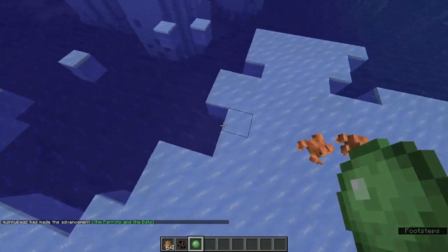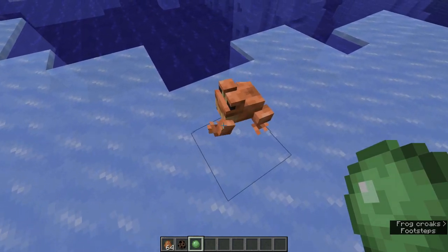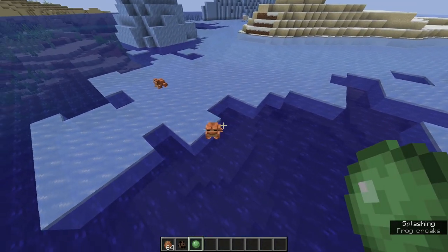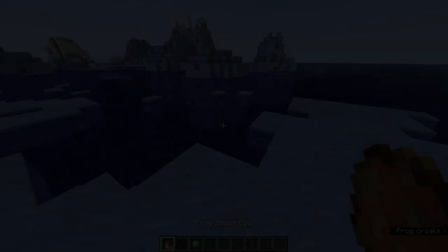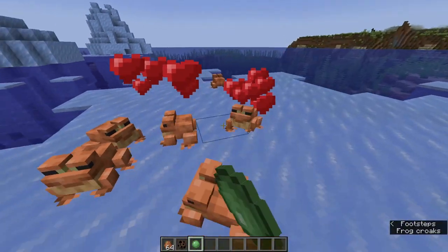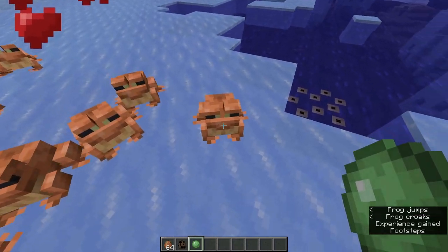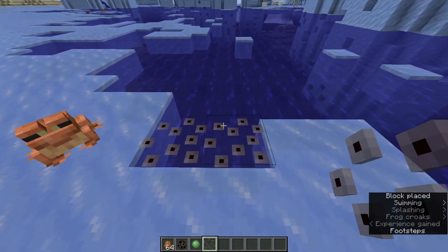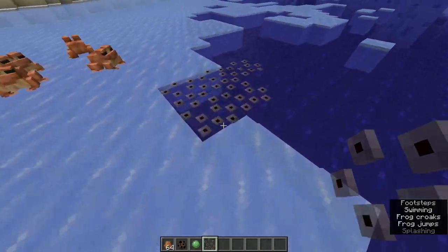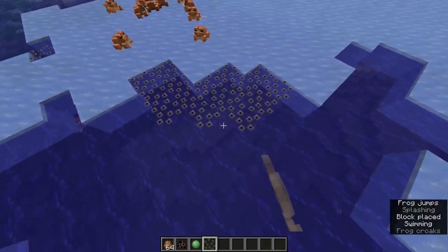The frogs will search for a location like a water slot. Eventually, whichever one's the female I assume will go on the water and lay some eggs. So this frog actually went ahead and laid some eggs. As we can see here, here's the frog spawn. These will actually generate tadpoles, and I don't think it takes very long for them to hatch. They just laid some more eggs over there, and eventually these will turn into tadpoles.